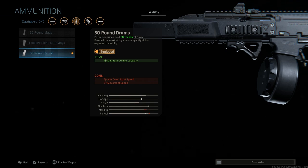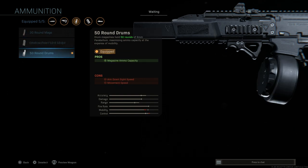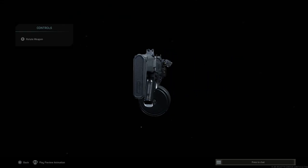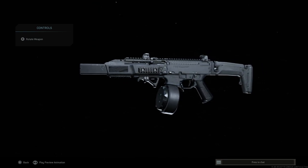The 50-round drum mag is pretty much a must for this weapon because with the high rate of fire you just burn through ammo so fast. The damage for this also seems a little bit low for me, which is why I didn't really buy the blueprint. I'm not a big fan of this weapon personally. Then we have the Commando foregrip — recoil stabilization and aiming stability, with the con being movement speed.